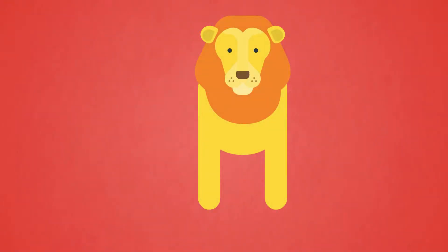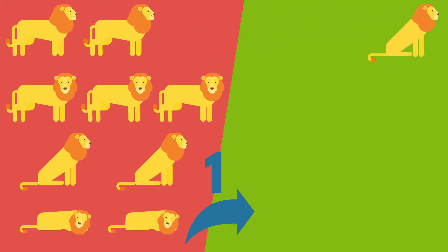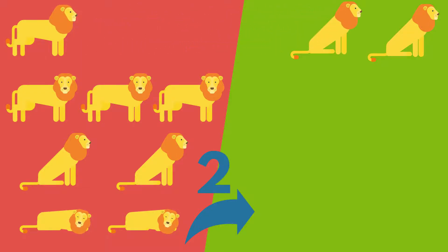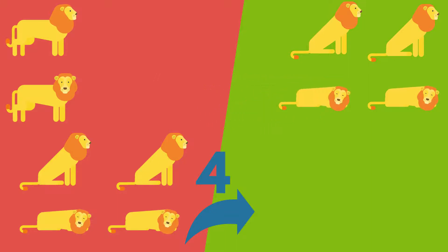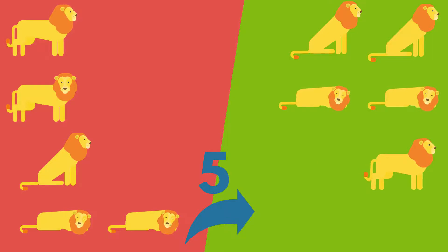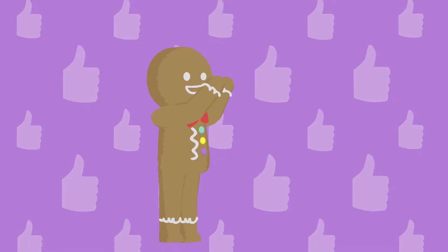Lion. Move 6 Lions to Green. 1, 2, 3, 4, 5, 6. Well done! Six Lions. Well done!